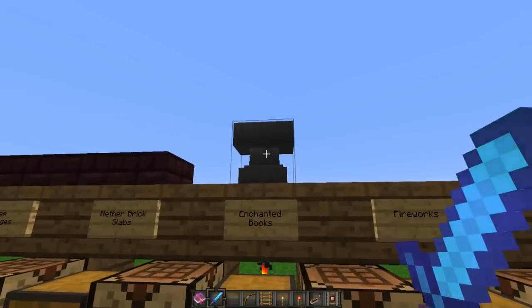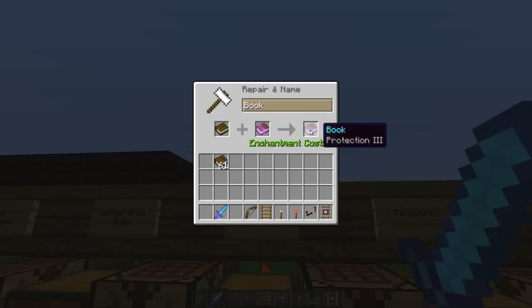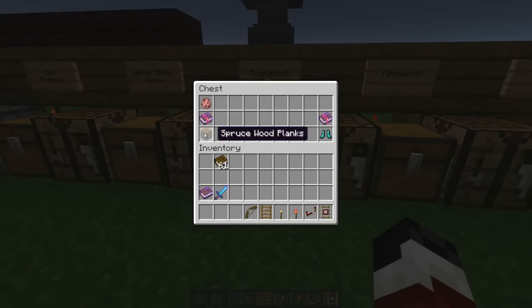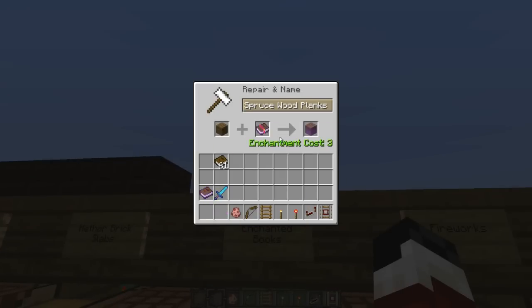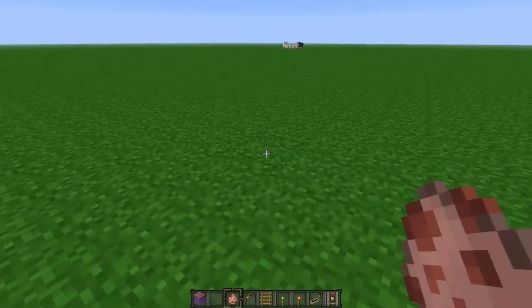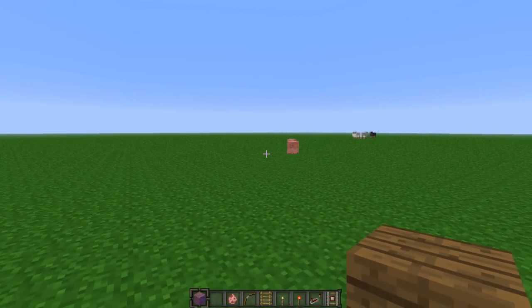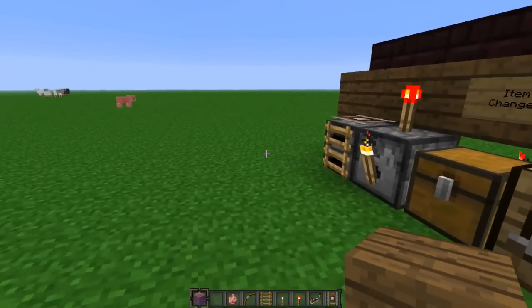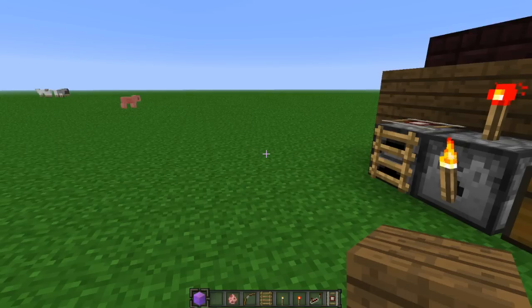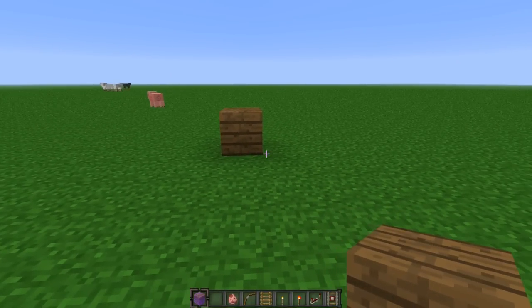A pretty goofy bug in this snapshot is that you can actually enchant anything. For example, I can enchant a book with Protection III - it'll just be a regular book with Protection III. Or here's a better example: I'm going to take this block of wood and enchant it with a Knockback II effect, which can have some really interesting results. Because this is a weapon effect, it will apply when hitting mobs. I kind of hope they keep this feature in creative mode, because I think that would be amazing - though it definitely shouldn't be available in survival mode.